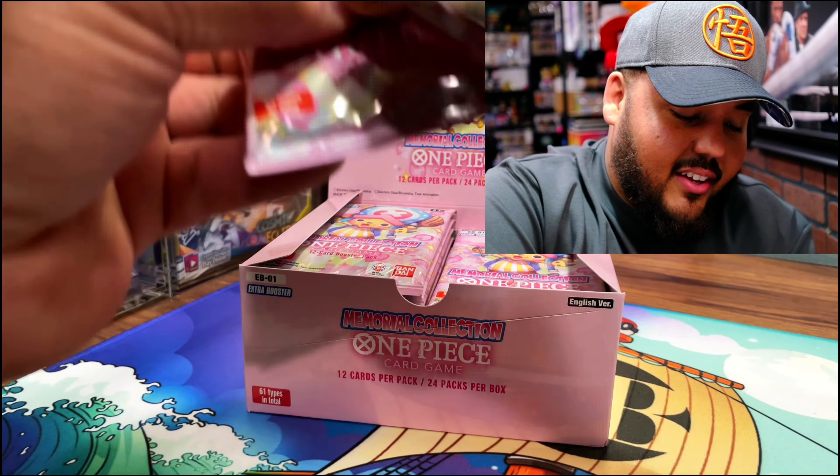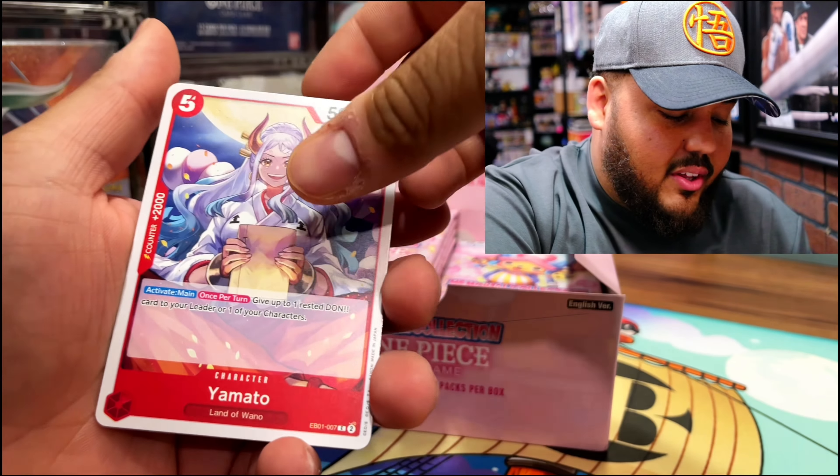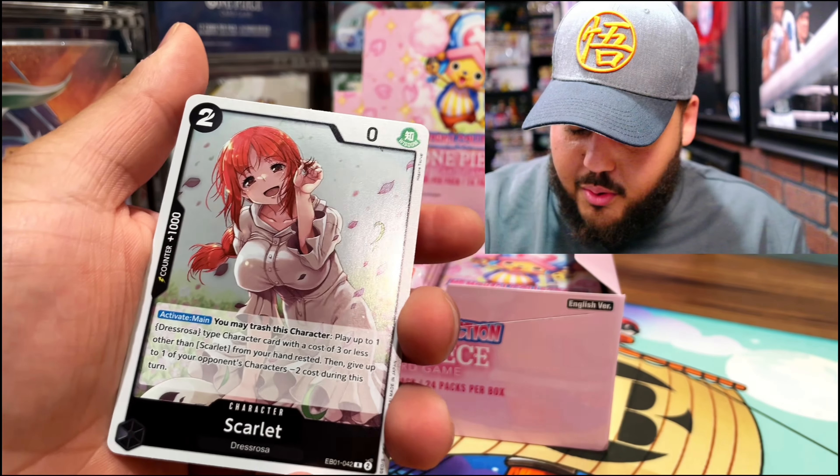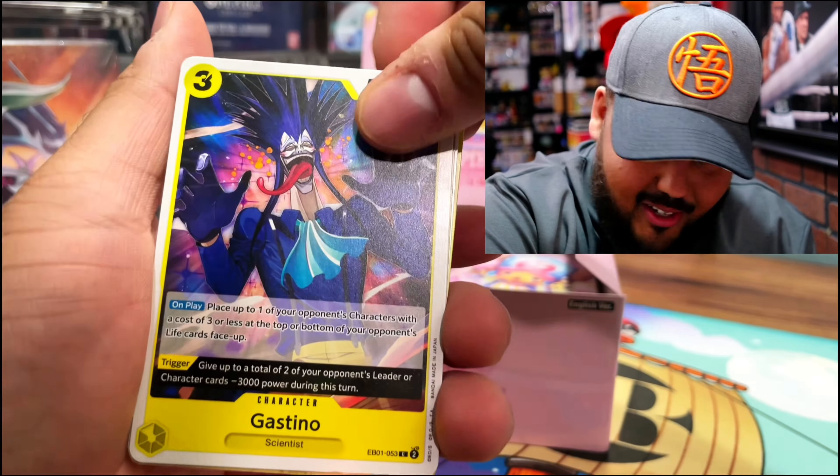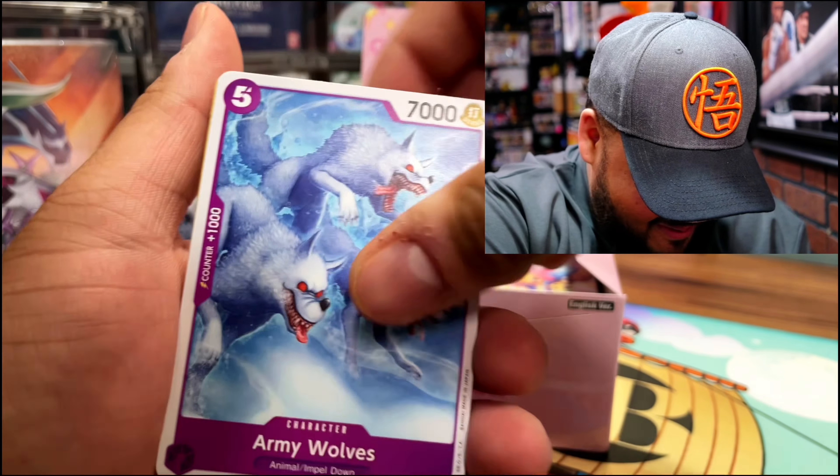This is one of the Yamatos I needed for the deck if I was gonna run Land of Wano. Activate Main once per turn: give up to one rested Dawn card to your leader or one of your characters. You can literally just keep powering up your board. Ooh, Scarlet — Conquer the World. Bandai is killing it with the artwork. This is gonna be a leader pack but it's okay — we need to see the leaders too; they're gonna be important.